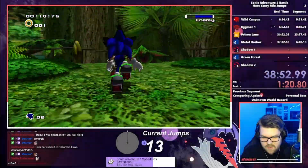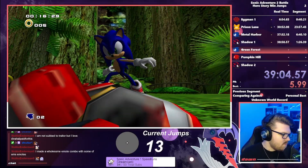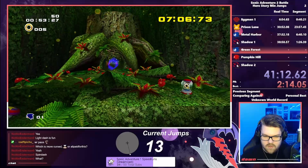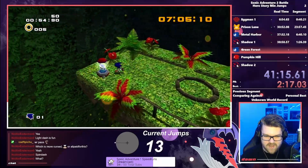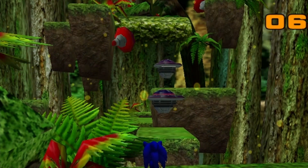Shadow 1 was easy enough, as we were able to just attack on the ground. But Green Forest would present some issues. Since attacks are allowed in this challenge, we pick up the Ancient Light here as it will almost certainly be useful later. We hit a first hurdle, as I initially assumed we would need to jump into a spring — which presented a problem.